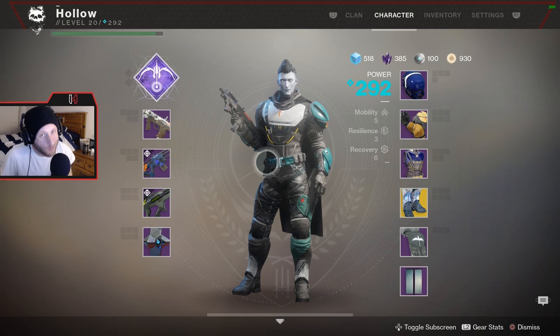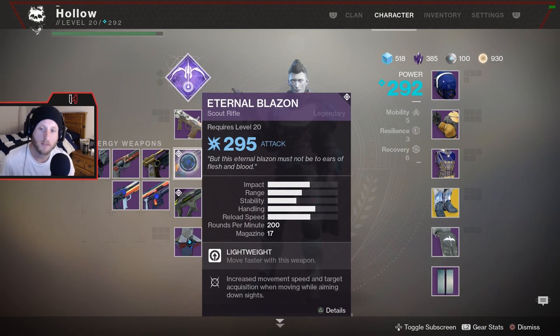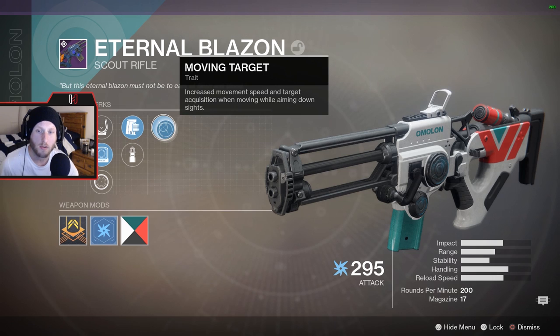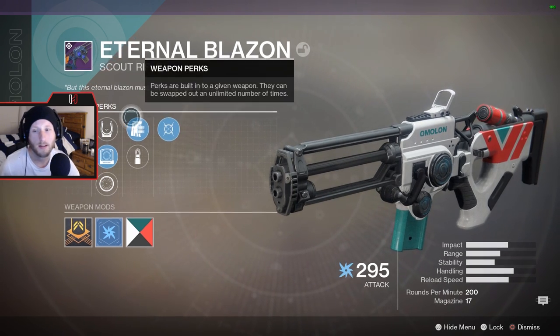Hello ladies and gentlemen, Hollow here back with another video. Using a brand new Curse of Osiris scout rifle from the Vanguard — you get it from Zavala, and that's how I got it. It's got Moving Target for its trait: increased movement speed and target acquisition when moving while aiming down sights. That seems pretty nice.